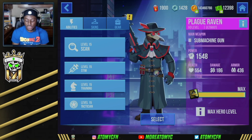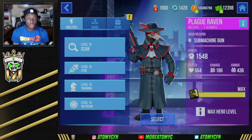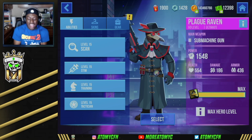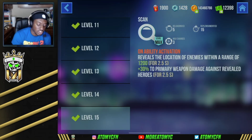I've got him sitting at a power level of 1548. He has 554 health, 436 armor, and his gun does 186 damage per shot. The thing with Raven is you get punished very easily due to having that very low health and even lower armor. Especially if you don't find armor in the game, you are pretty much dying to all of your opponents very quickly. He doesn't have any shields or anything like that.